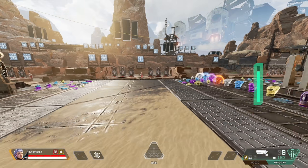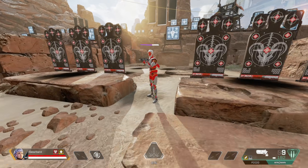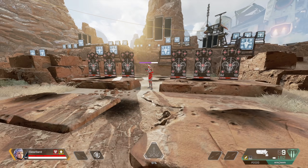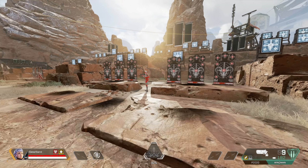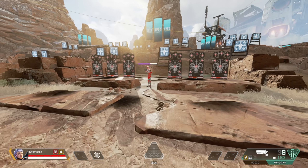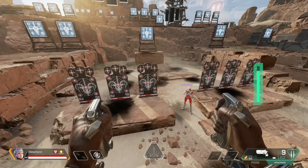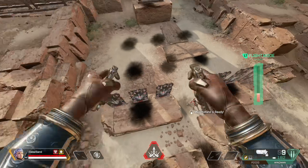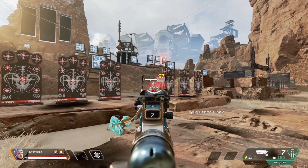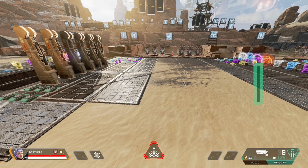Another thing I like to do is the circle maneuver. If an enemy is in front of you trying to take shots, tap your boost button a ton of times and basically float in a circle above your enemy to distract him and waste all his ammo. Once he's out, you land in front of him and take your shot for the kill. That method works great.